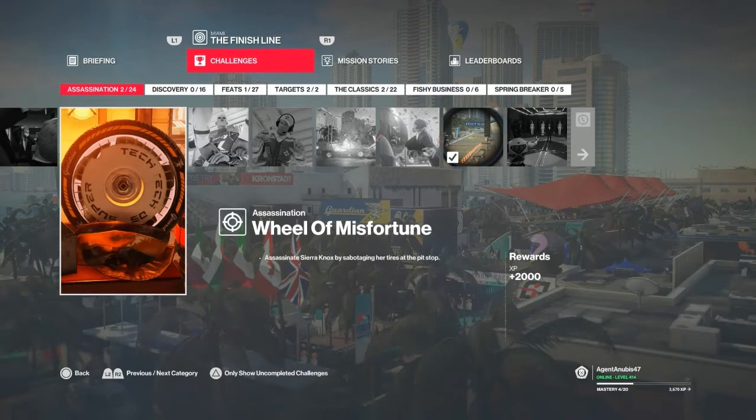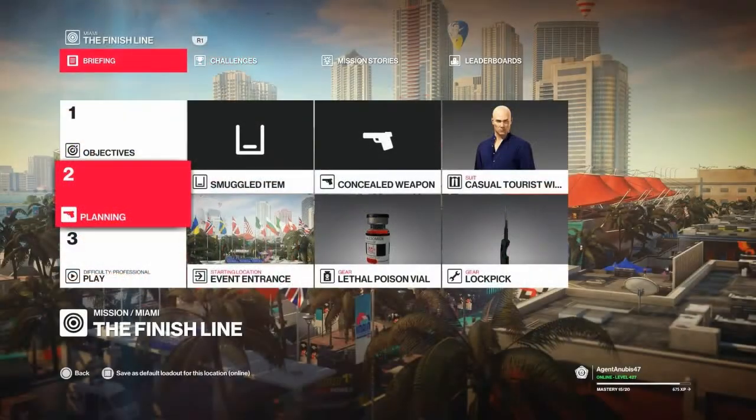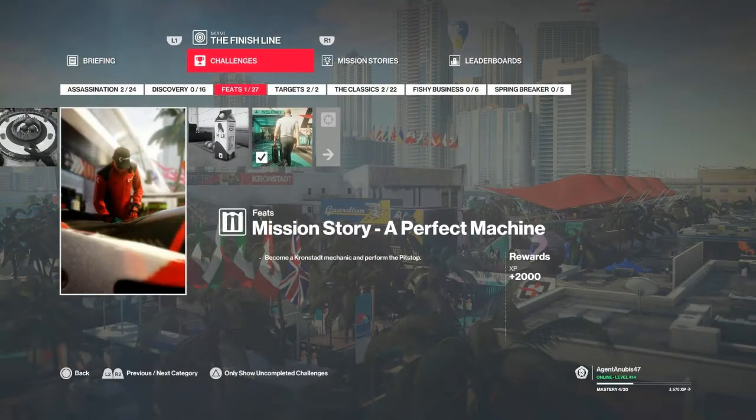This time without a car bomb. This is going to be essentially the same run-through as the Days of Thunder challenge — there's only one minor change and that's the method of execution. We're going to bring our lethal poison and our lockpick, just like we did for that mission.